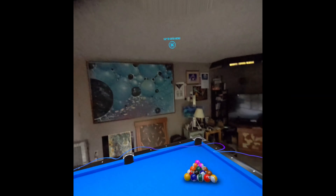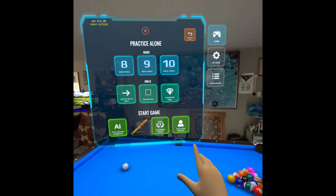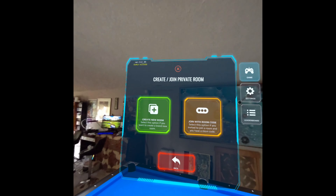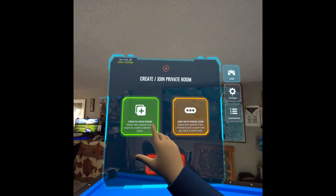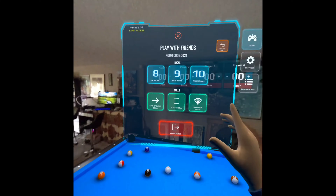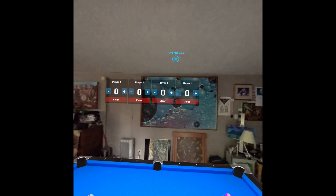I've got cues, I can invite people in. I'm just going to click on this and say play with friends, and just create a room — maybe somebody will show up. I'll rack the balls, and I think I can practice while I'm waiting.